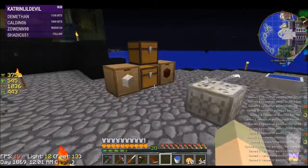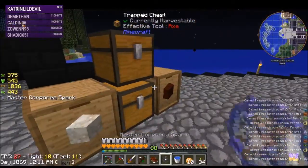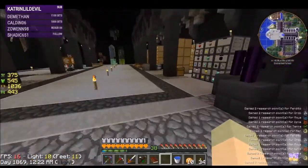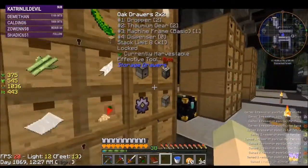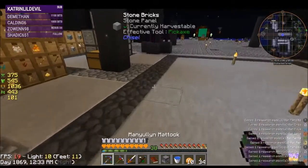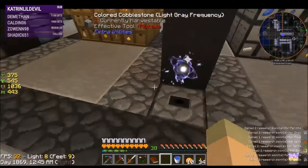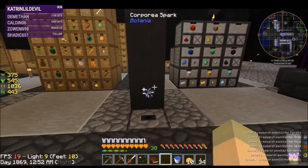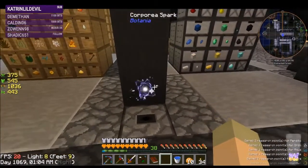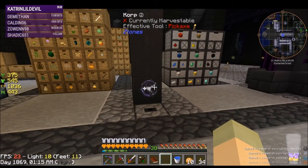To make it a master we need a dragon stone - you only need one master for your network. We get a master and we can put it on anything that has an inventory. I often use droppers because they're cheap. We'll put it there and put the Corporea spark on top - now we have created a network. You see the little white star here. I can color it and make it a completely different network, so whatever color this star is, is the network it'll be bound to. So if this was pink, it'd be the pink network, and everything with the pink Corporea network would be connected.